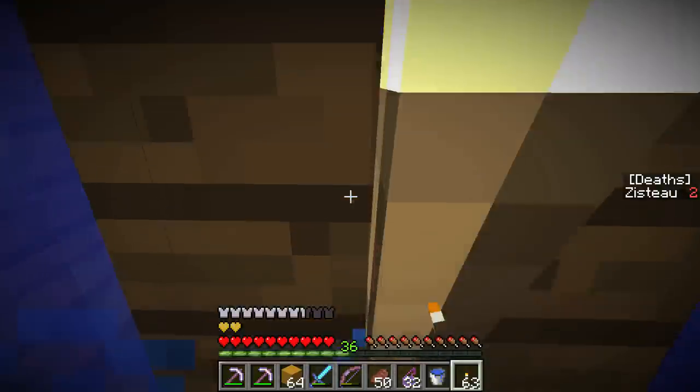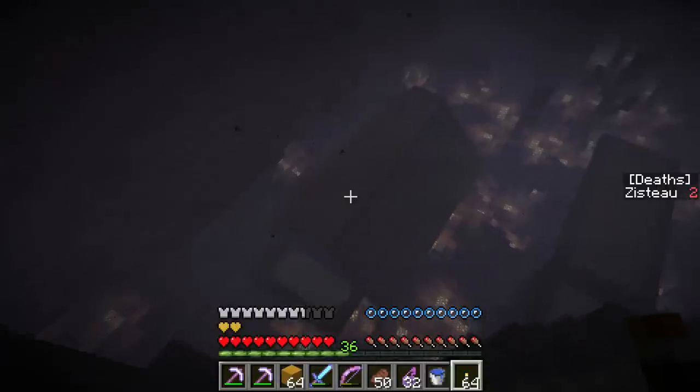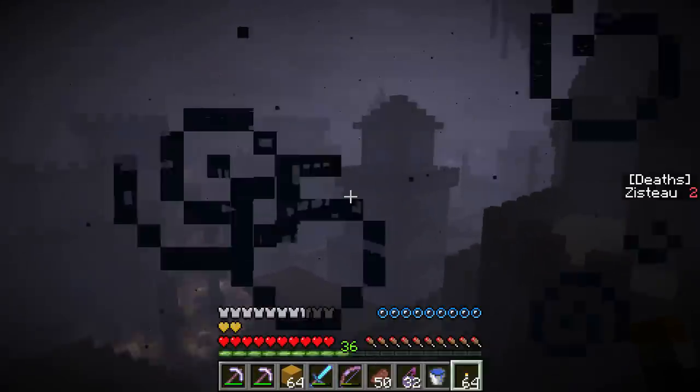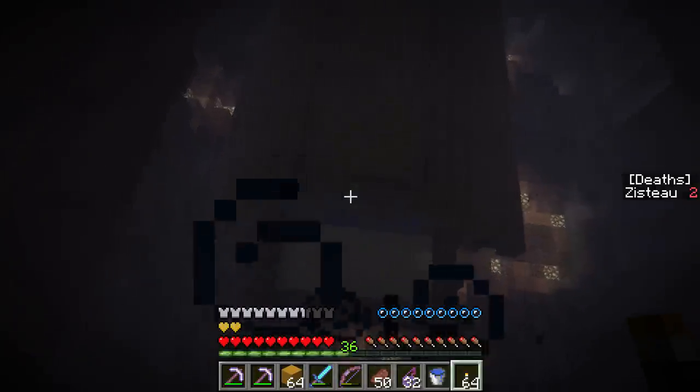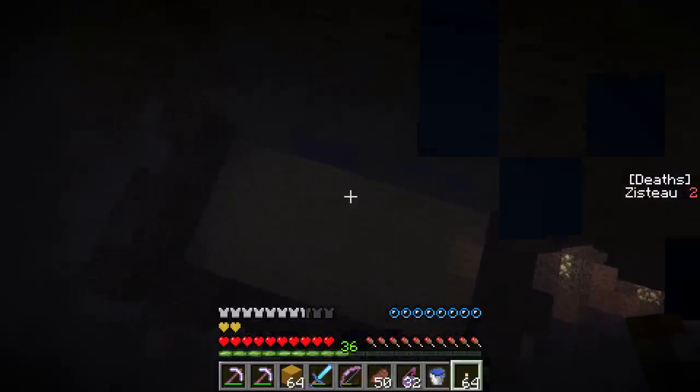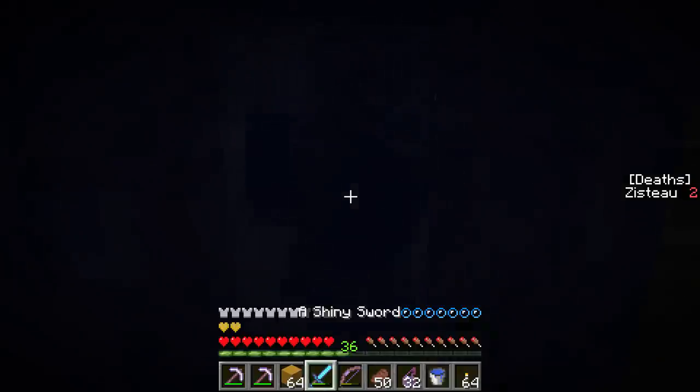We've got to do all these buildings. There's six different levers - I think it's six different levers - we've got to flip to get to the end of the area. So we have to do all this stuff. I'm just going to start picking buildings at random, basically, and moving through. So today, right now, we're picking this one.